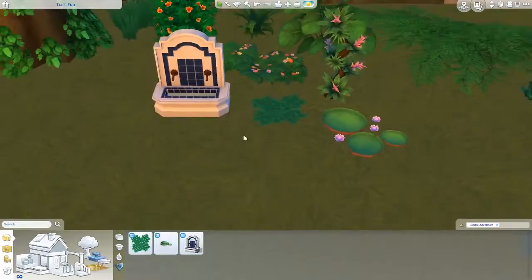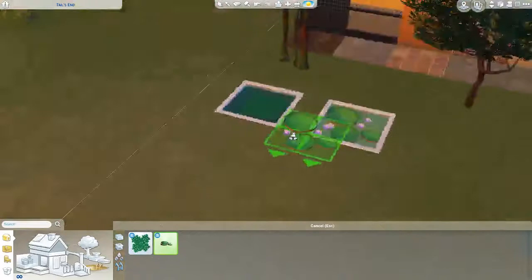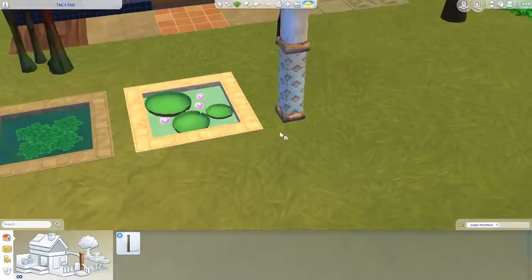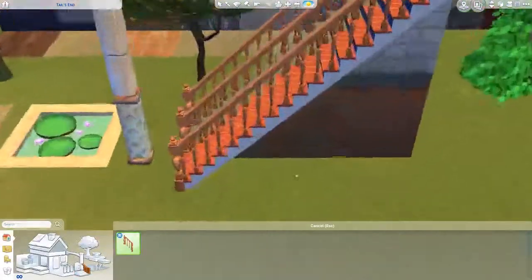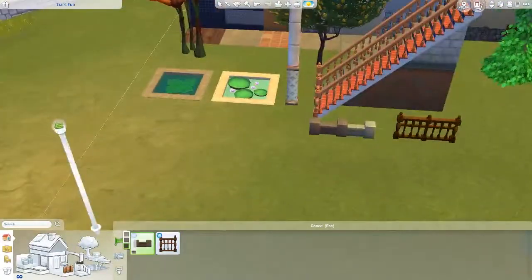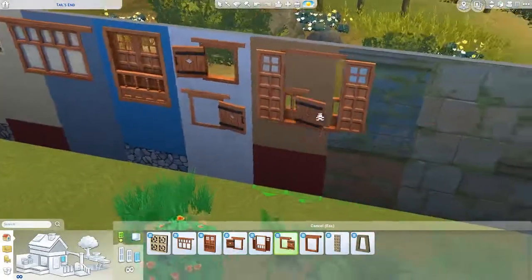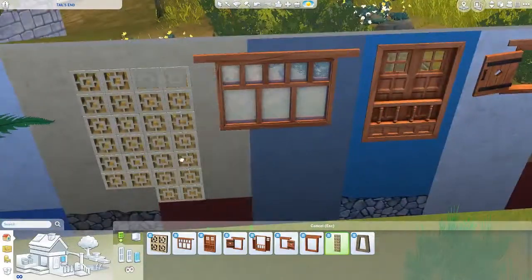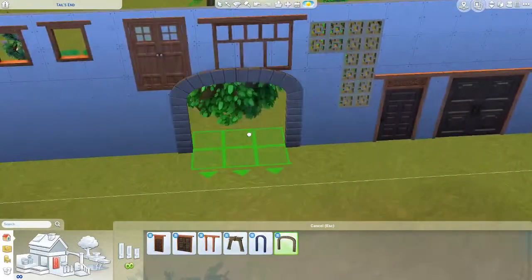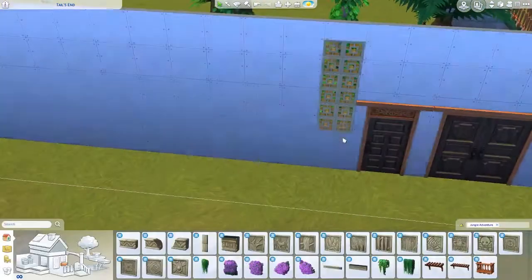And then we got like a fountain, and then we got new pool water colors. I was all over the place because I couldn't figure out where all the new stuff was since I'd already clicked on some of it. We got two new fences and two new stairs, and then a lot of windows — I was like, wait, where am I supposed to put all these windows? And then that door right there — I love that door and the blue one — those are my favorites.